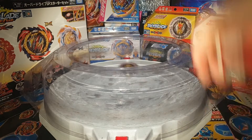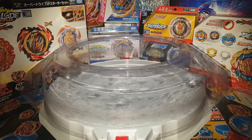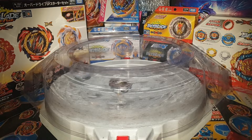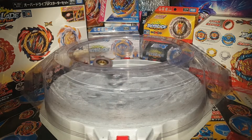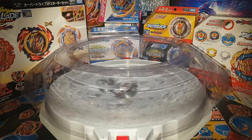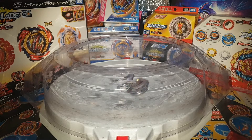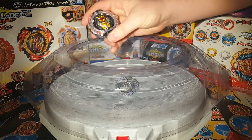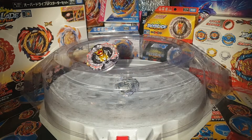Round 3, strike! Alright. Longinus almost got over-finished there on Raphael, but it didn't quite get the full hit on. Greatest Raphael, somehow, outspun Longinus with only one wing up. That one goes to Greatest Raphael again. It's now nil two.